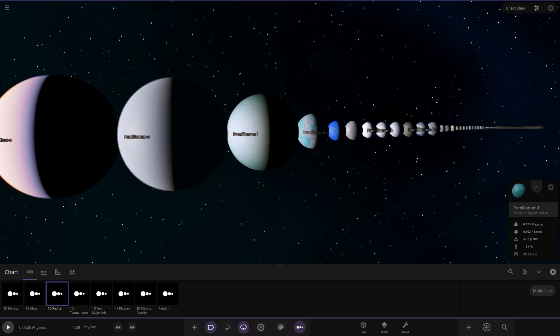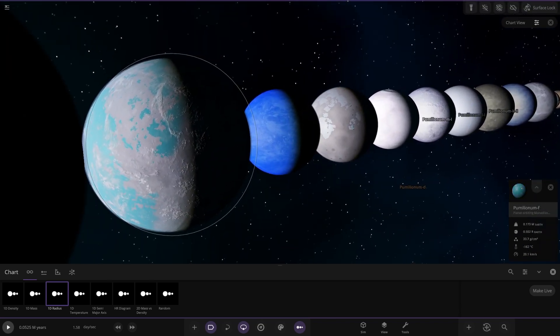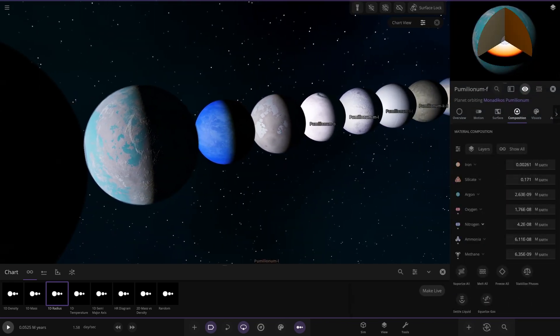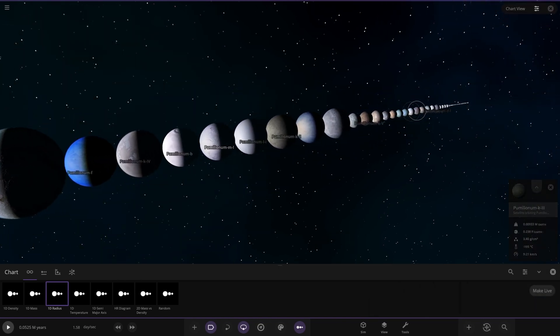There's your full lineup - looking good. There's a nice blue Titan-like moon there. I don't know if it looks like methane - it was methane oceans on that one by the looks of it. Oh yeah, it's liquid methane. So there's a full lineup of everybody.